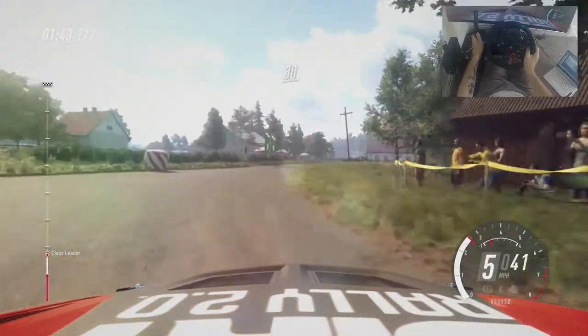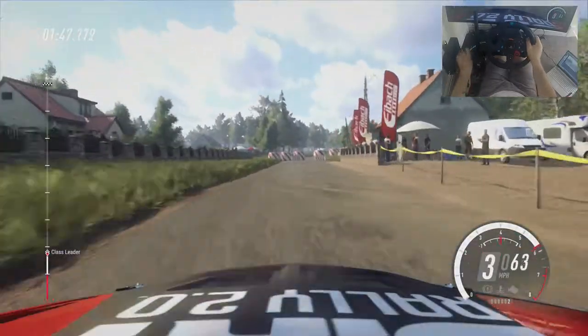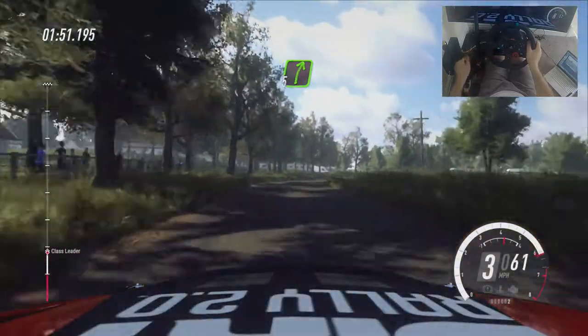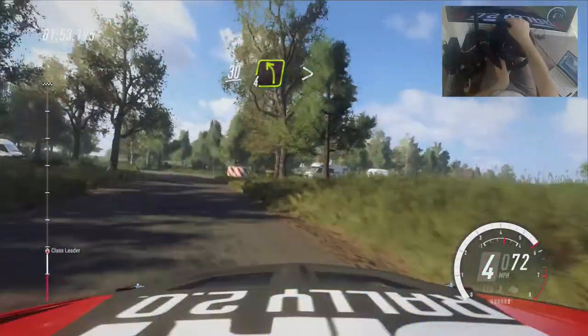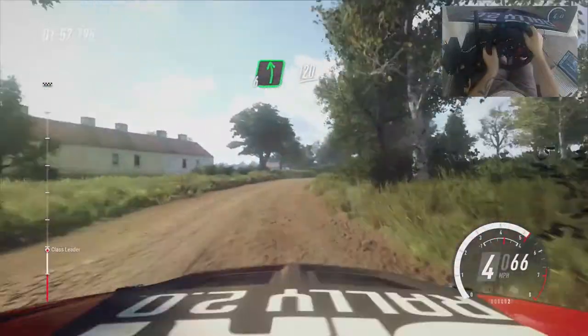Caution 30 to chicane, left entry. 50. Five right. 30. Turn. Four left, tightens gravel. Into five right. Into six left. 120.